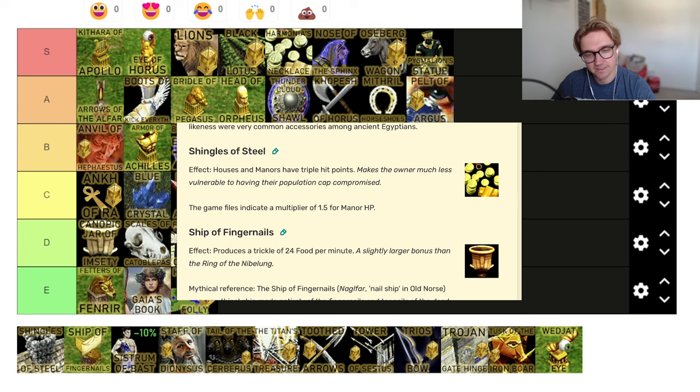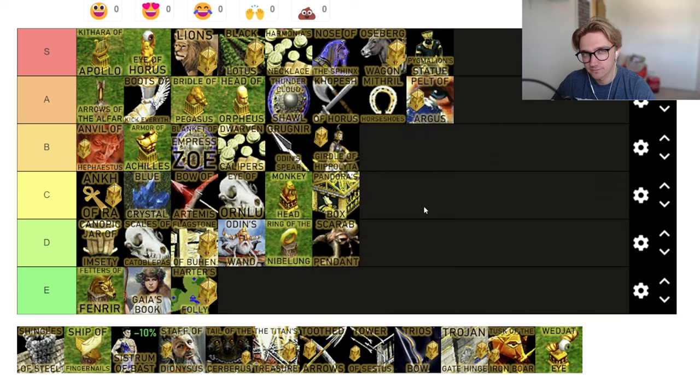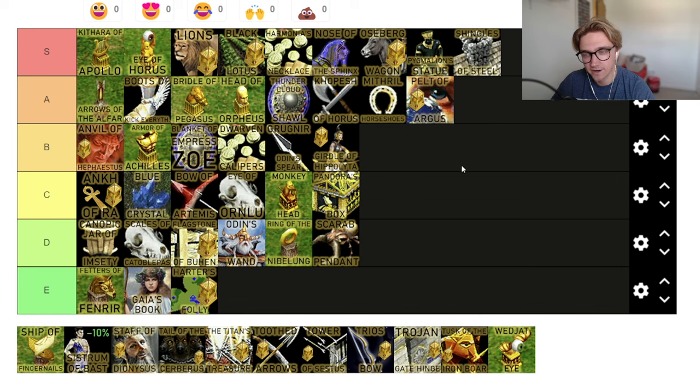Shingles of Steel — houses and manors have triple hit points. Triple. Three times. It's good to raid houses anyway because people put them in terrible spots — that's 350 wood they have to rebuild. I don't know if this is controversial, but I'm going to put it S tier. I don't care. If I see this relic, I'm getting it. I'm building my houses as a wall and nobody's coming in. Three times — we're talking about 5% and 15% being good and this is times three. Brutal.